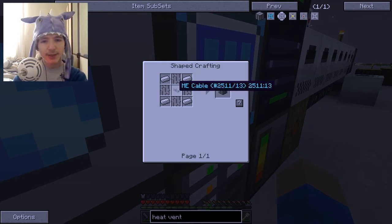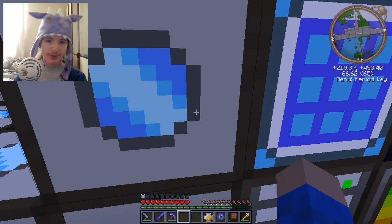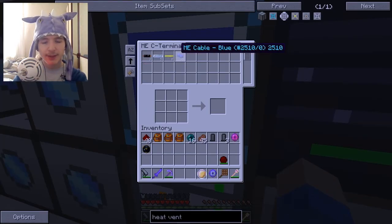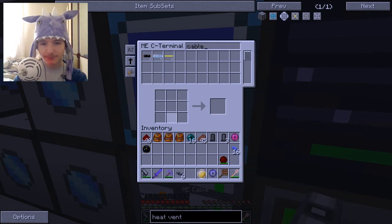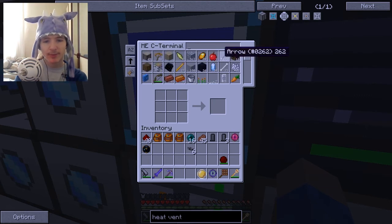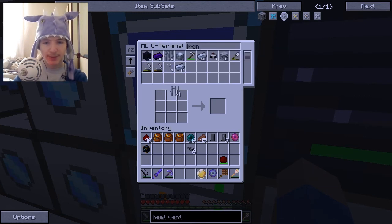Iron bars, iron, and ME cable to make heat vents. We're going to need six of these heat vents. We have four iron bars already — that's a nice little shortcut. Unfortunately we only get one heat vent for doing this, but oh well. We need one more batch of iron bars.